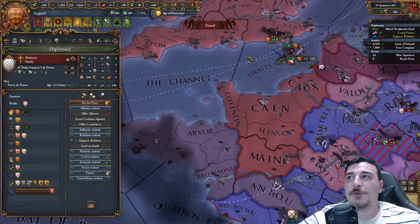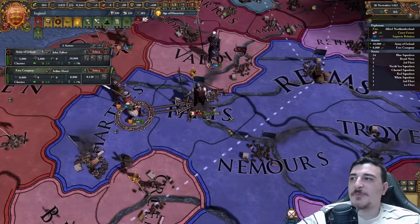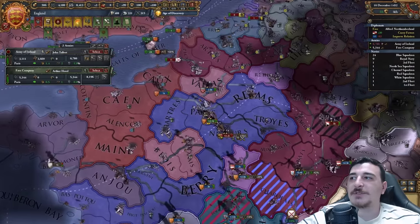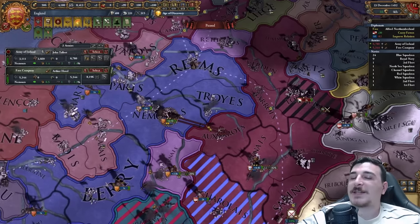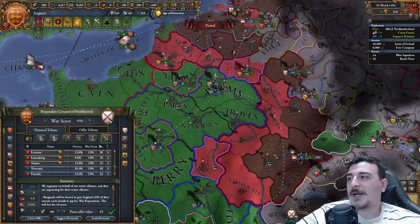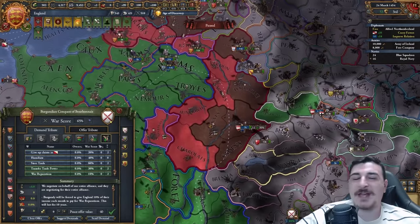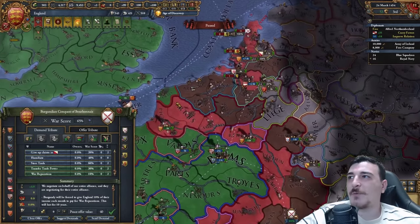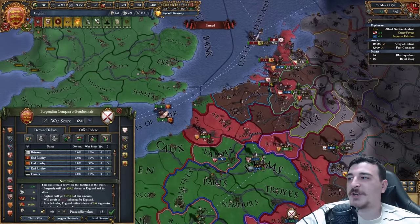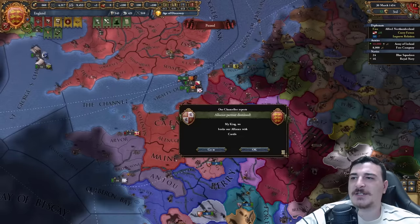Bretons are at war with me because of the Burgundians, so I can do a white peace with them. Obviously I'm going to be prioritizing the French pretender rebels — if these guys enforce their demands, I lose the union with the French. All right, let's get our peace here. I'm not going to take any provinces since I don't really need that aggressive expansion. I'll go for war reps and trade power and the money. At least we managed to get them out of the coalition against us.